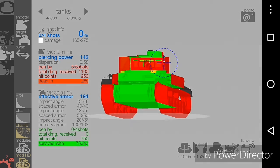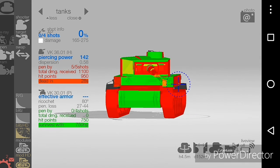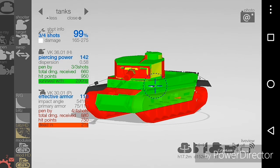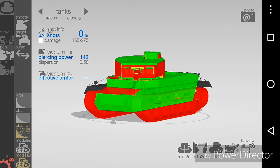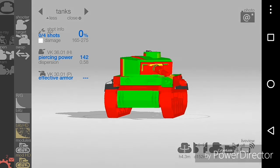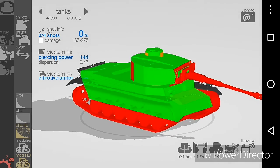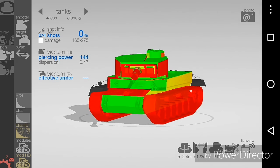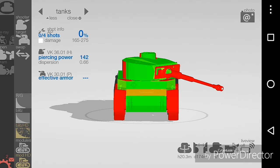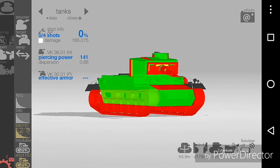Unless you are shooting at the turret, which is quite hard to penetrate if you are angling it down. The sides are non-penetrable if you are angling them. But the whole front and this part over here are penetrable. Even if you make a good angle, the cupola on top of the turret is the easiest place to pen. The tank has not that good armor overall, and that's where the downfall is.